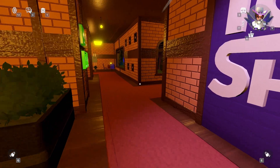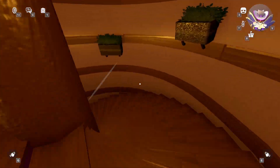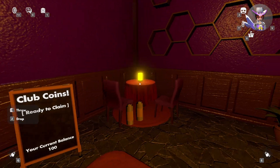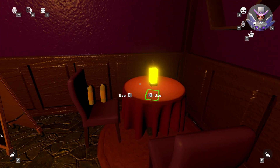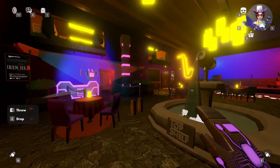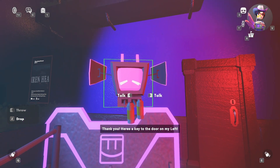Let's move on to Top Shelf. As soon as you spawn in, go straight forward, take a right, take another right, and go down these flights of stairs. Grab the batteries on that table, turn to your left, and give the batteries to the jumbotron robot. If it doesn't work, drop the batteries, grab them again, and keep spamming the use button, then go back to the jumbotron robot and give him the batteries.